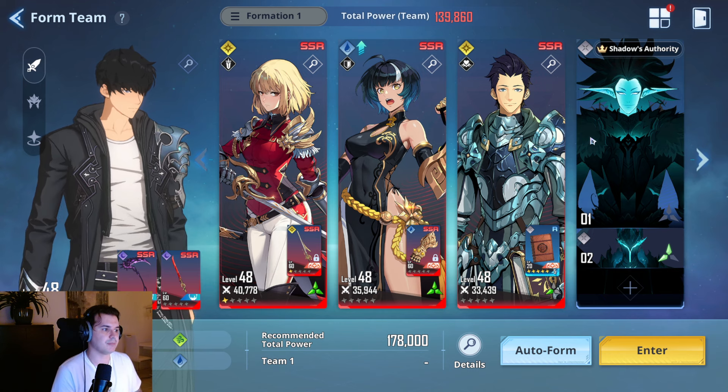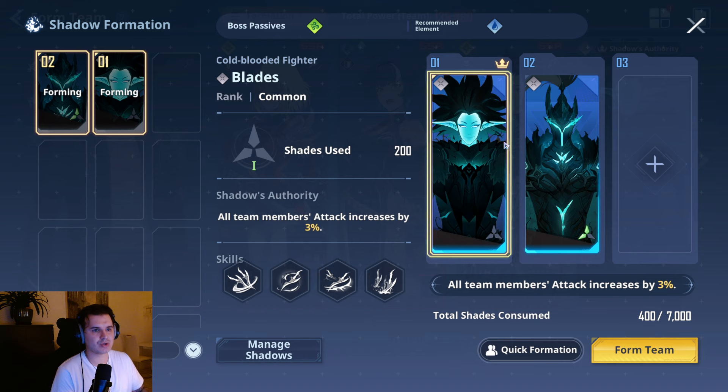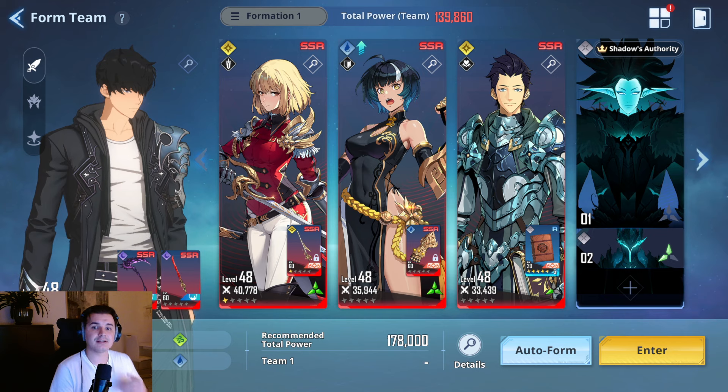Using Min and Juhi in separate teams adds a lot of survivability. Juhi is especially strong — she gives you healing, increases attack speed of your party members, and has mana recovery. For shadows, if you're in the red CP like we are right now at 139k CP with 178k recommended, you've lost all your crit rate down to 10%. In that situation, if you have Blades and Igris, run Blades — the 3% additional attack helps more than Igris's 4% crit rate when you're barely critting.